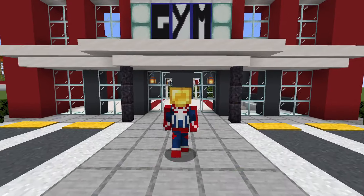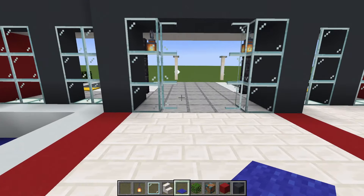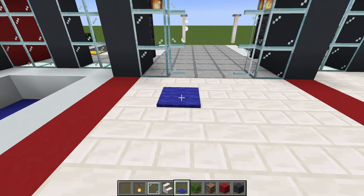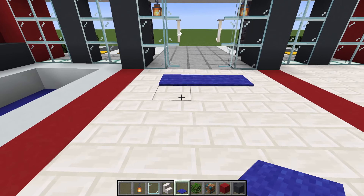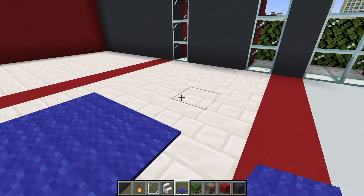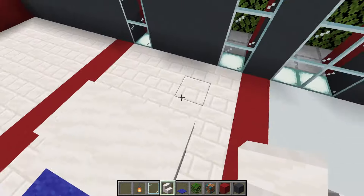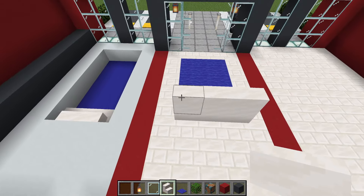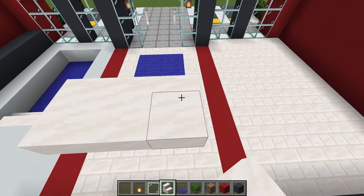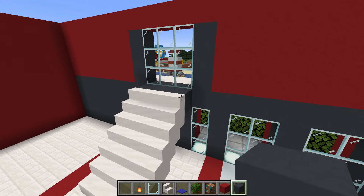With the outside of the gym complete we can now head inside and work on the interior. Begin by placing a blue carpet leaving a gap of one behind each one of these glass panes. Join them together and add two more rows extending back, one and two. Behind the blue carpet we want to place a row of smooth quartz stairs, and behind it an upside down row, on top a regular row, then upside down, regular, upside down, regular. Join to the back of the gym using a row of grey concrete.